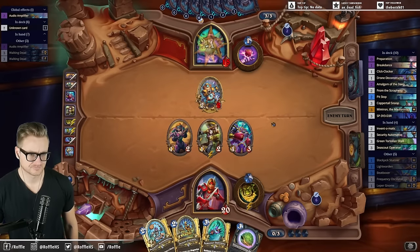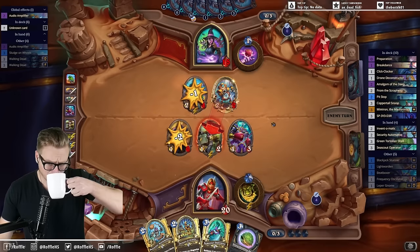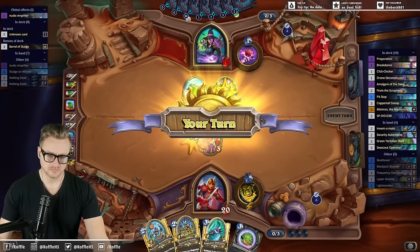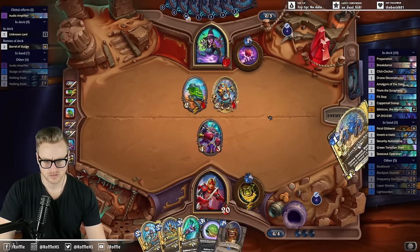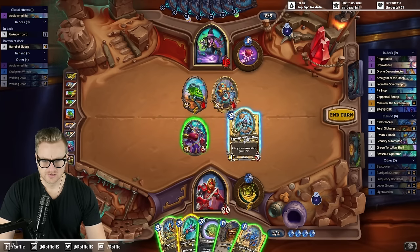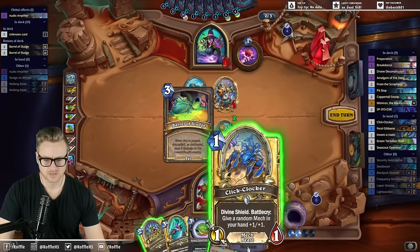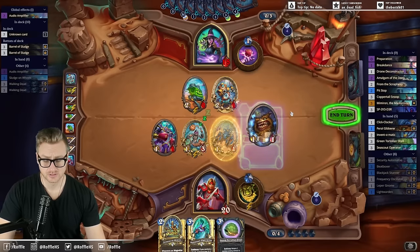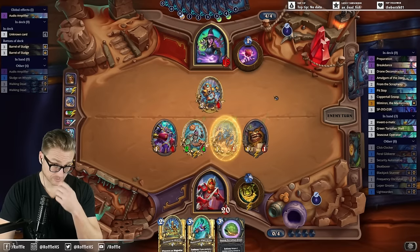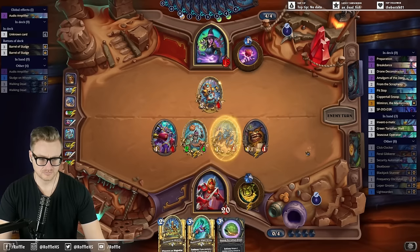That'll do. Welcome, Avery. Let's go here. And then probably do this just to try and play around the Sledges with some 1-health minions. This gets a lot of buffs on the Automaton next turn — and by a lot, I mean two.